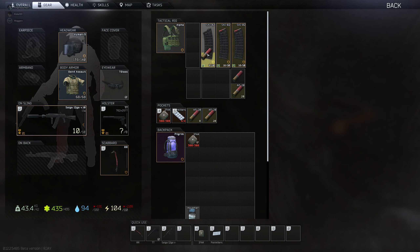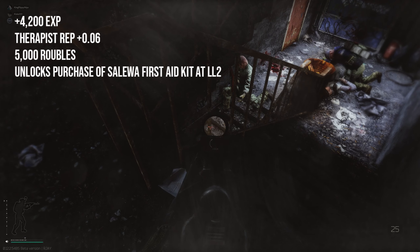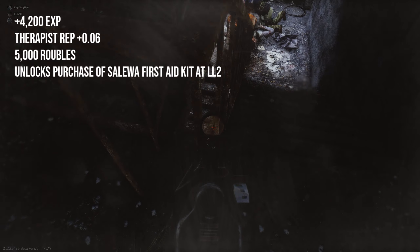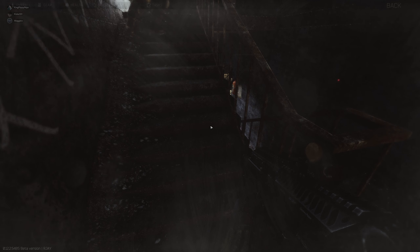Once you have exited with this letter and handed it over to the Therapist, your rewards from her will be 4,200 XP. Your reputation with her will go up 0.06. You'll be given 5,000 rubles and it unlocks the purchase of Salewa First Aid Kits at level 2. Then once you've handed that over to the Therapist, you will go to Prapor and do the same.